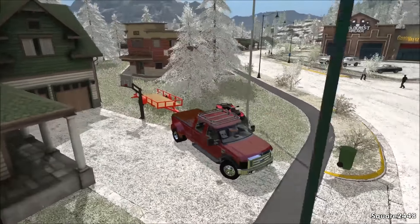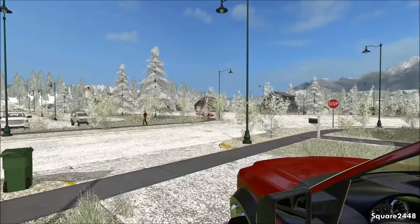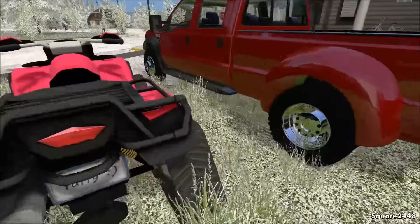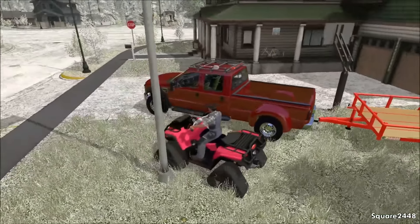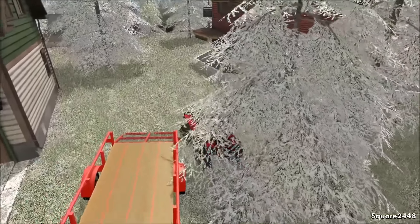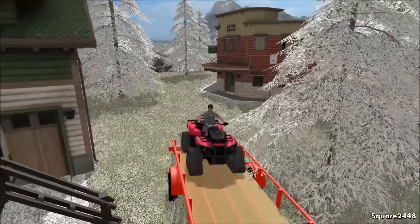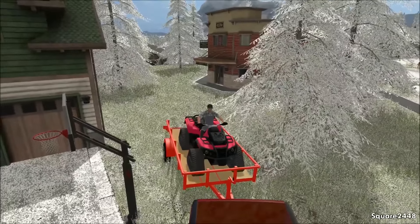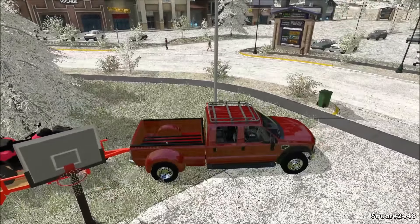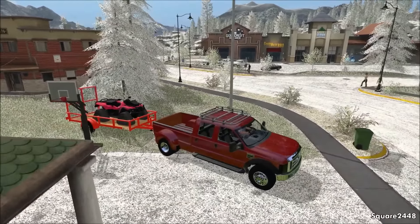We'll grab a hold of this trailer. I do have manual attaching installed, so we'll attach this — whoa, I just hit the trailer, hopefully we didn't put a dent in our brand new bumper. Awesome, I really do enjoy manual attaching. We'll load this up now. This is not color changeable but I think I will be doing some custom designs to this, so let me know in the comments what types of designs you guys would like me to add to this ATV. Maybe something like a camo design. We will load it all the way towards the front and then make our way out.